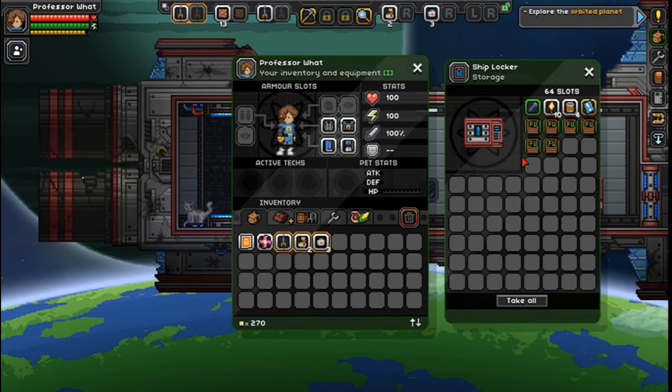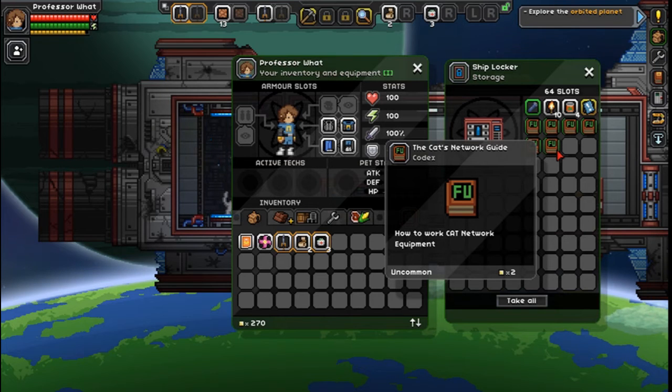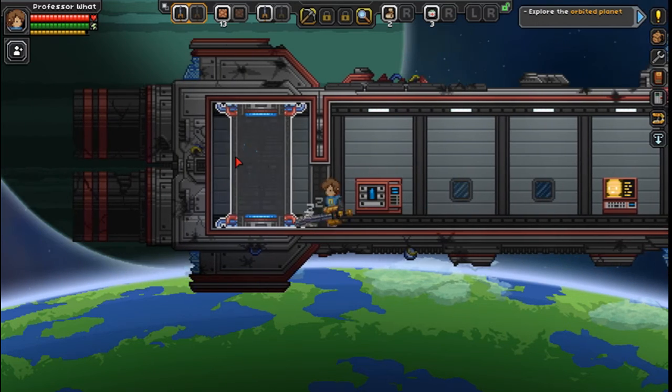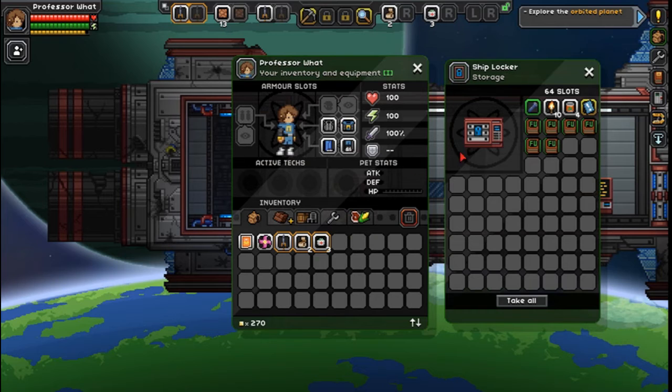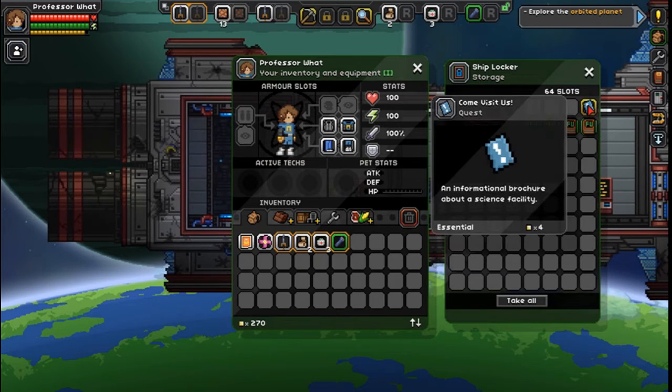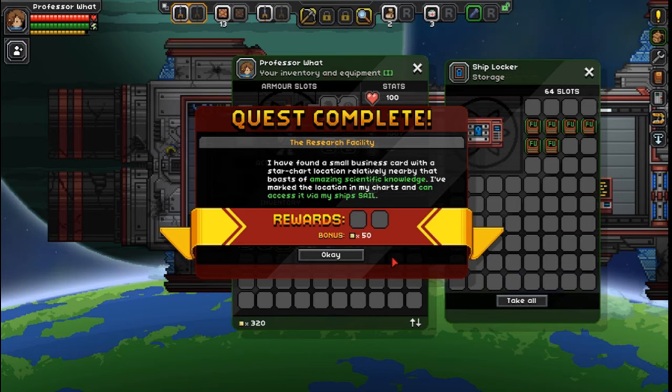Sorry if I stutter on some of the words there. It's kind of difficult to read them on the small screen. I haven't actually seen this — this is part of the Frackin' Universe mod, because you can see the F and the U there. I have found a small business card with a star chart location relatively nearby that boasts about amazing scientific knowledge. I've marked the location on my charts and can access it via my ship's SAIL.